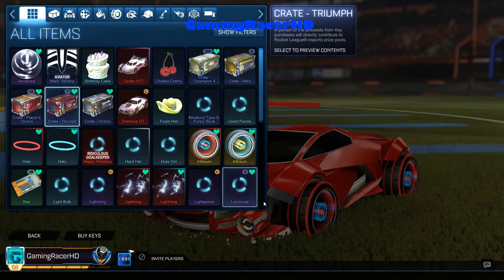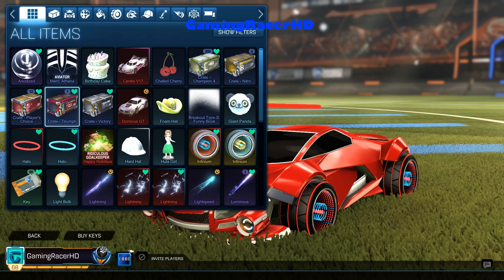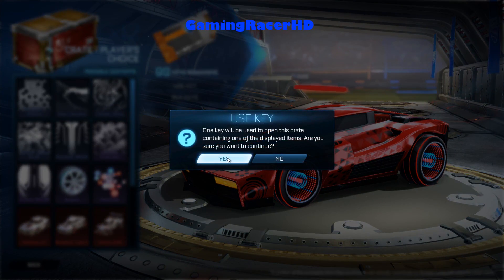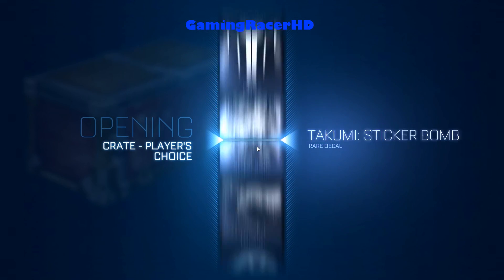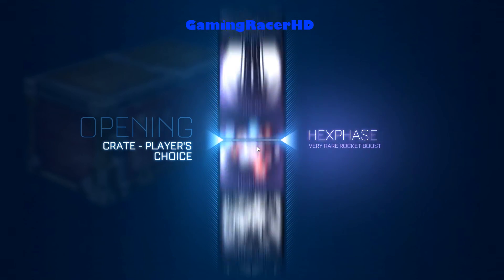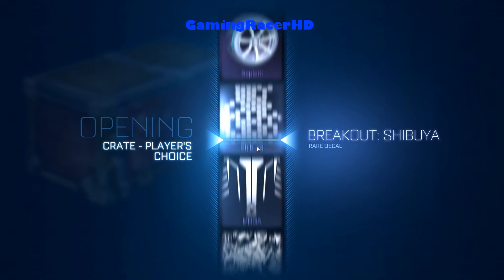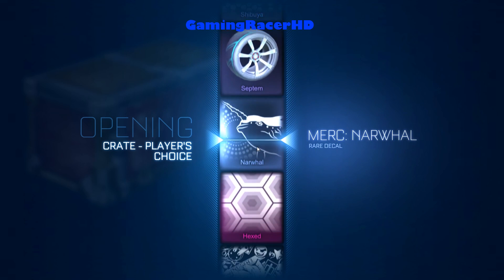Let's open the two Player's Choice crates first and then we'll open the eight Triumph crates. You guys know what's in the Player's Choice crates — Zombas, Dracos, Worlds... oh, 20x Hex!